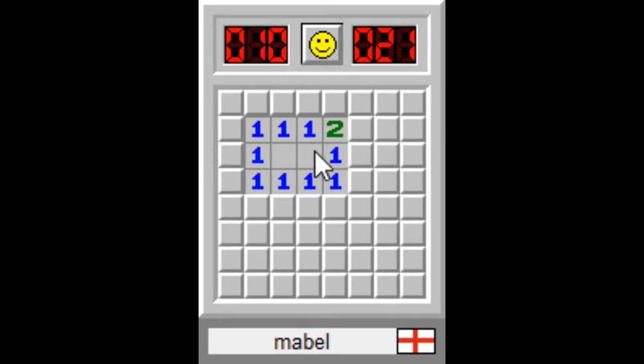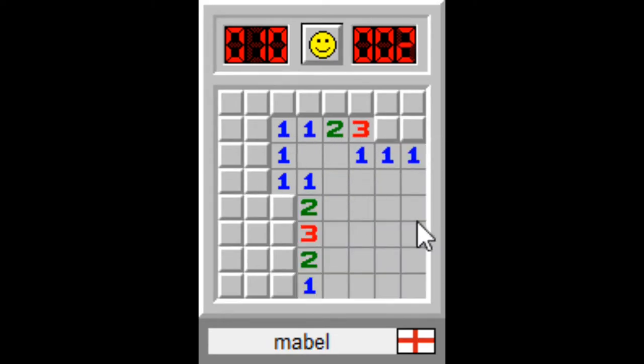We know that these five are already taken. So this one has only one tile left, so we know it's there. And because we've now put this one here, we know that this tile and this tile already have the one that they need. So you can go ahead and get rid of that one, and the same for that one.